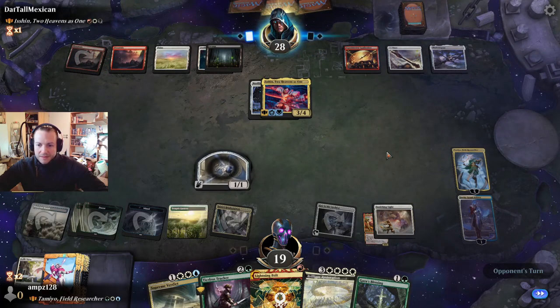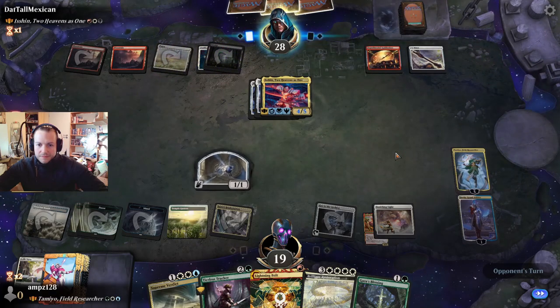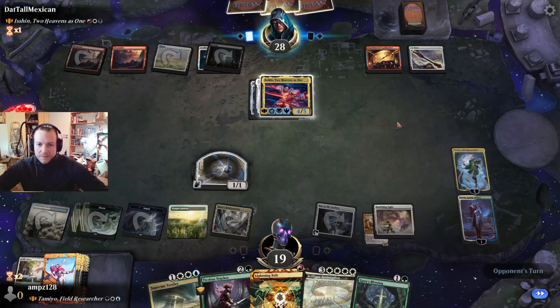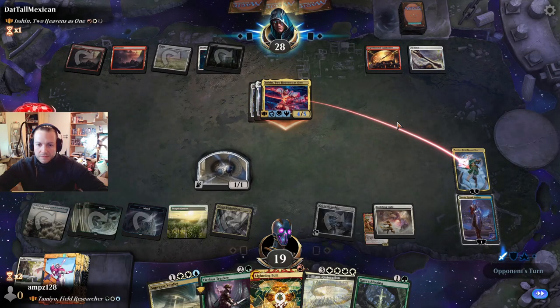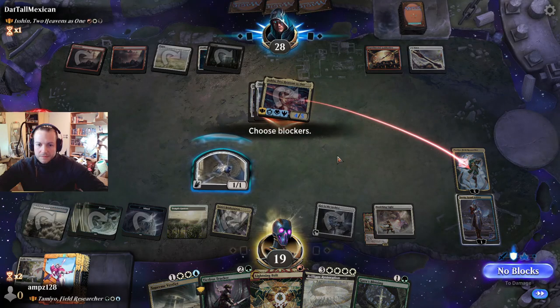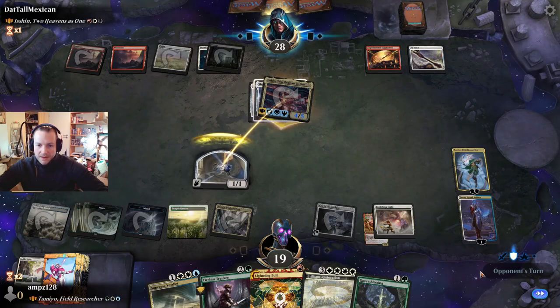Yes, trample — that's a problem. Not enough to kill Tamio. We prevent one damage and draw cards.